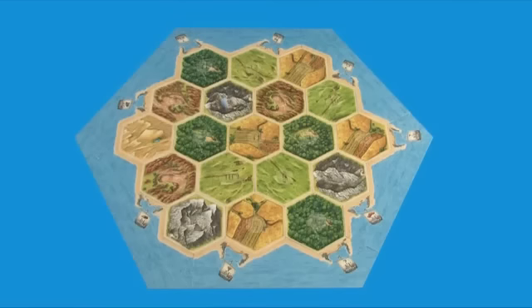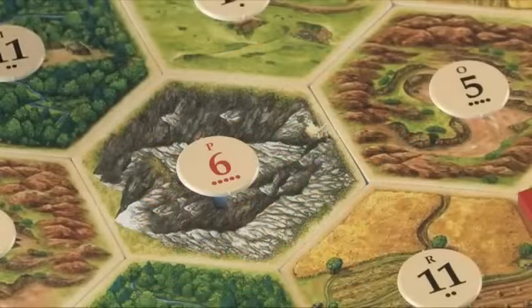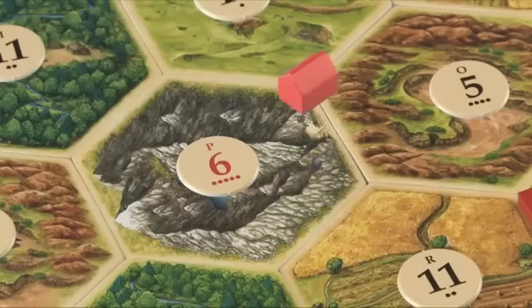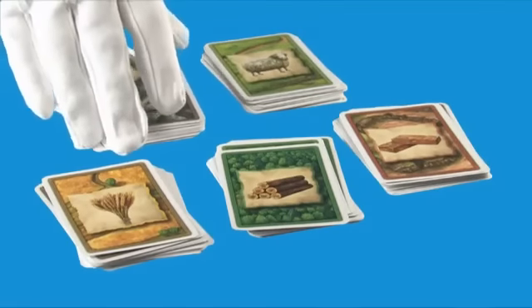Each land hex gets a number chip. The number represents a possible roll on two six-sided dice. Whenever the dice are rolled, anyone with buildings next to the land hexes with that number will receive the resources the land produces.